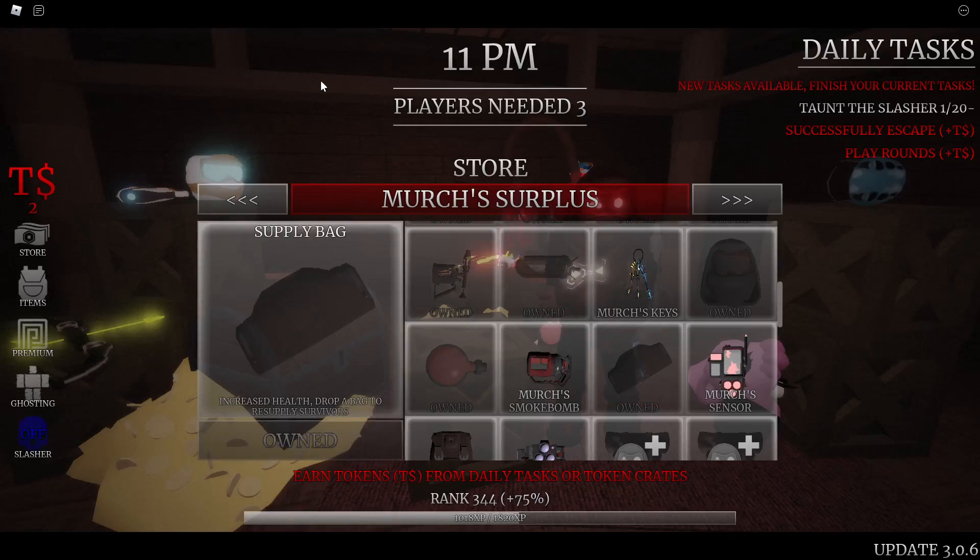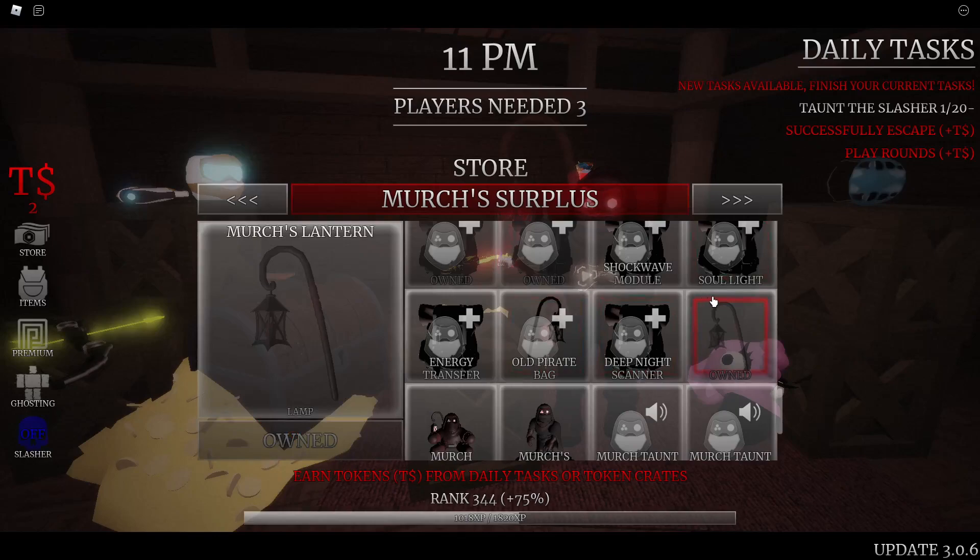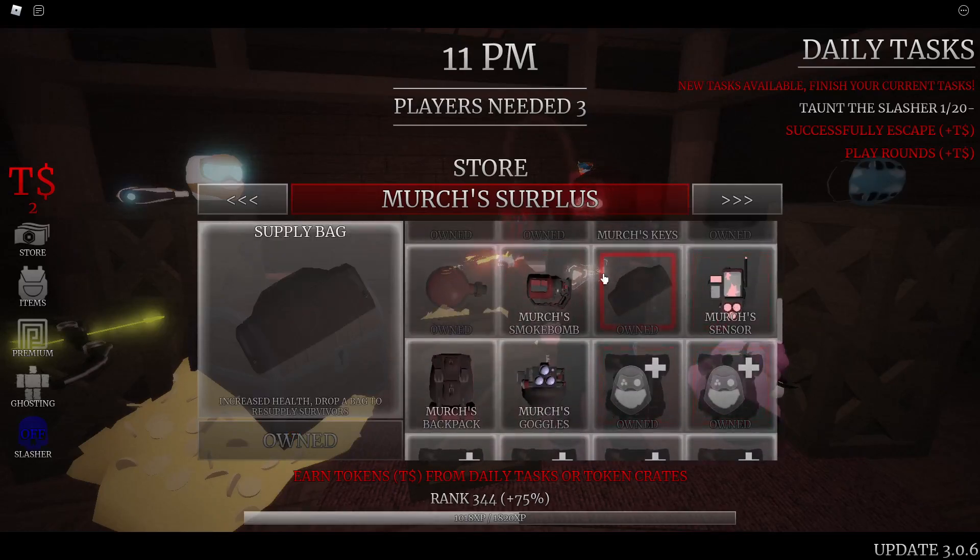The Supply Bag increases your health and lets you drop a bag for teammates to resupply their gear recharge. There is an event perk that also allows it to heal teammates. The problem is that in practice, teammates often walk right past the bag without using it. Unless you're playing with a coordinated team, this gear won't be very useful. It's going to be lower on the priority list.